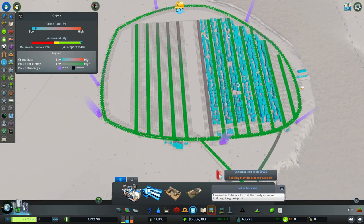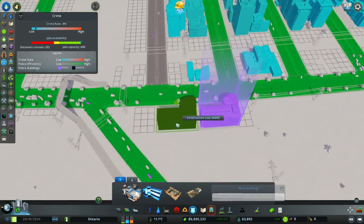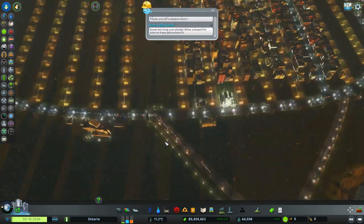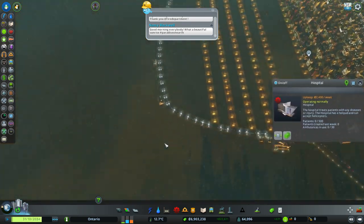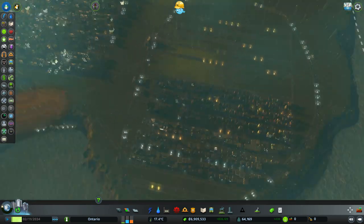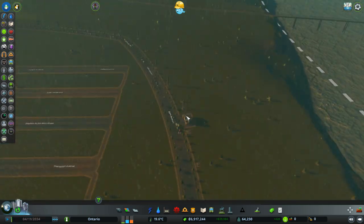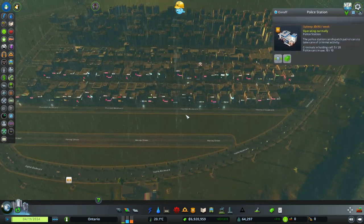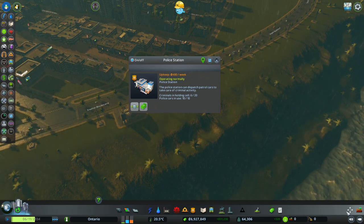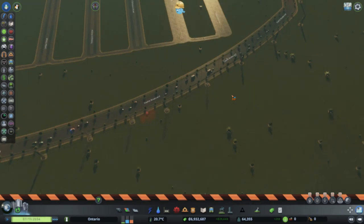Boom! Awesome. Not sure why this one can't get any service - is it because it's just too far, or is this road broken? I think the road is fine. Either way, we can always move this later on. So this place is working well. I think overall it did a good job. Might have too many police stations around. I feel like some of these could be lost or removed - they were originally for a different idea and that idea is kind of gone.